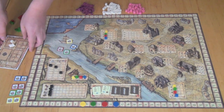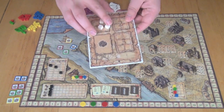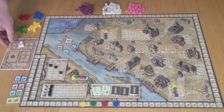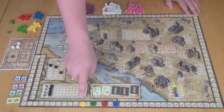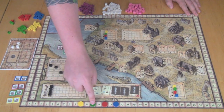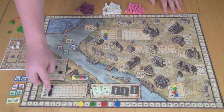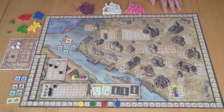Each player starts with one boat, indicated by these little boat markers, and three salt on that boat, indicated by these little cubes. Salt will be turned into fish when you go fishing, because you're salting the fish you catch. Each player also starts with some money — the further forward you are in turn order, the less money you start with. Money is used to take actions. There are four potential actions, all down here. When you take an action, you move the appropriate cube up in its spot, making that action more expensive for the next player.